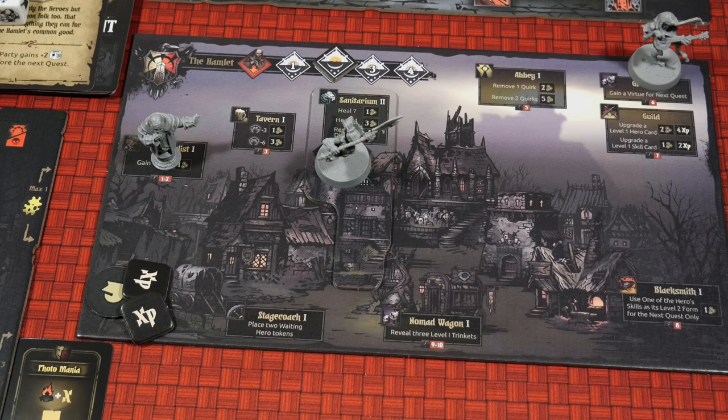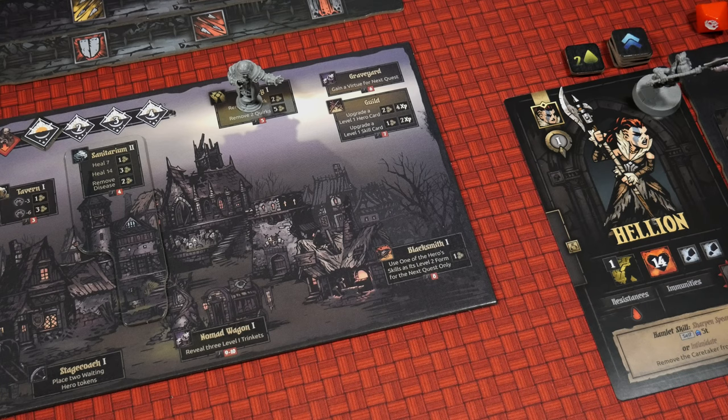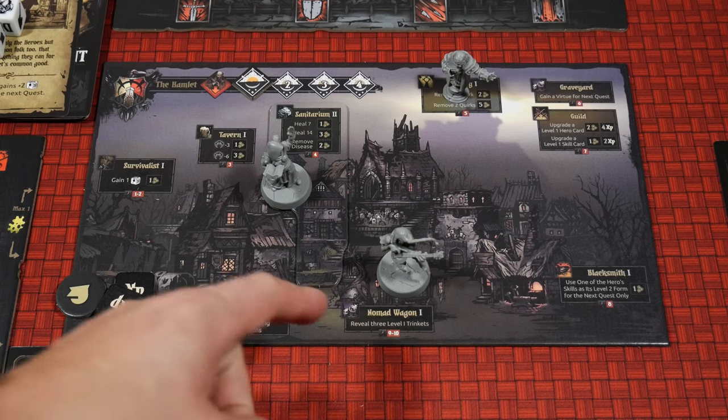That is going to wrap up the very first day in the Hamlet. At this point the day tracker will drop from two down to one and all the miniatures are returned back to their player boards. We now roll again to find out where the Caretaker is going to go — based on this roll it's going to be a five, placing him up here at the Abbey. The Hellion begins Day 2 and chooses to Sharpen her Spear, giving herself five buff tokens. As long as the character is buffed their skills are going to gain a plus one to crit per stack, giving them the ability to hit bigger when they do start making those attack rolls. The Vestal has five damage so it makes a lot of sense to head her to our upgraded Sanitarium, and we're going to spend our last gold — this gets rid of all of the damage on the Vestal.